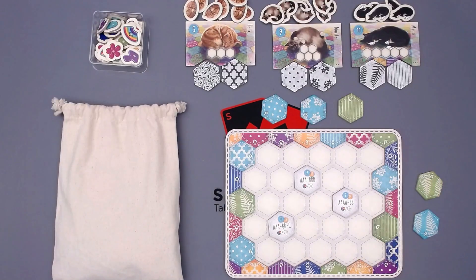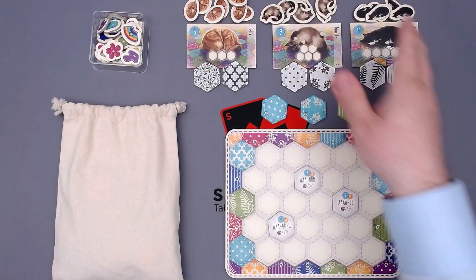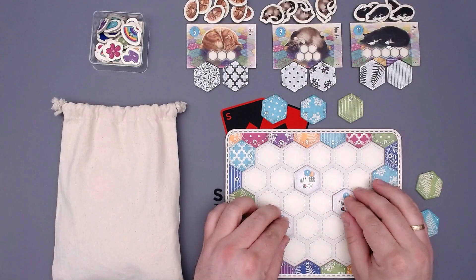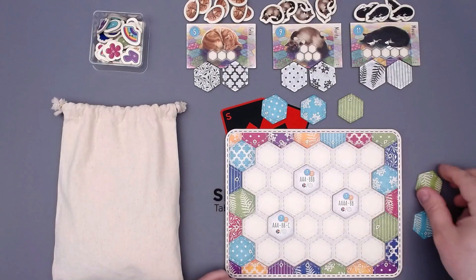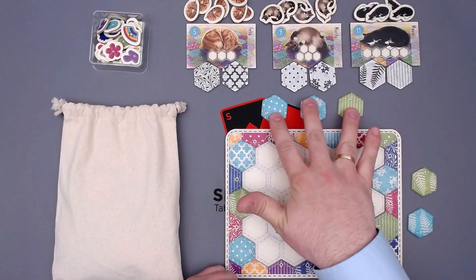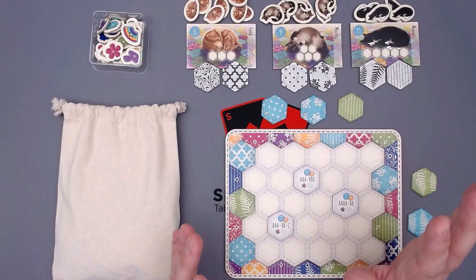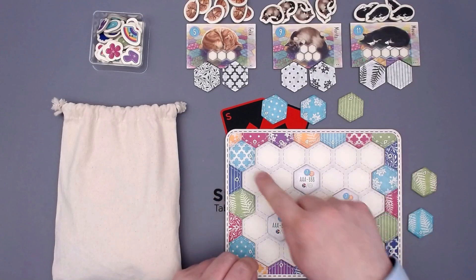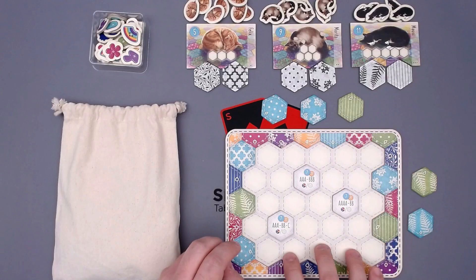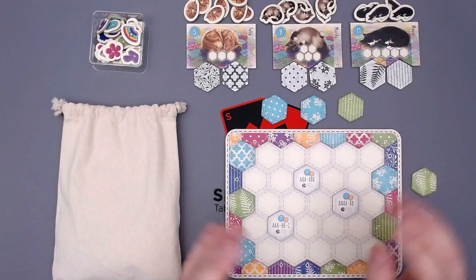So what do we see here? Don't mind that these cats are a little bit cut off at the top. These are all the same cat stack for each of the three cat tiles. We have our quilt here that we want to complete with all these little patches. We have two patches already placed and three in the market that we can take. The game is done when everything has been filled — I think that's 22 rounds — and then we count up all our points.